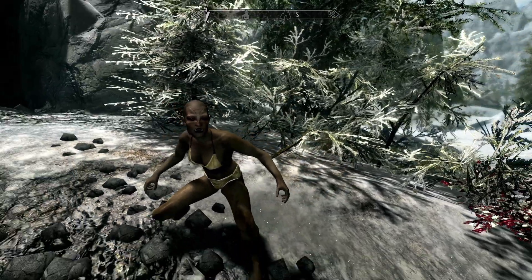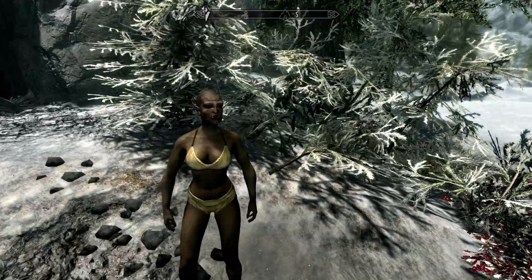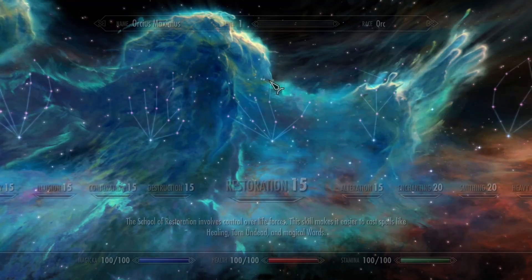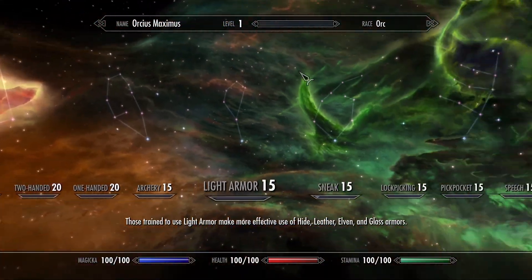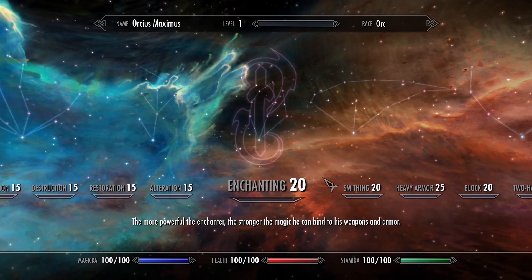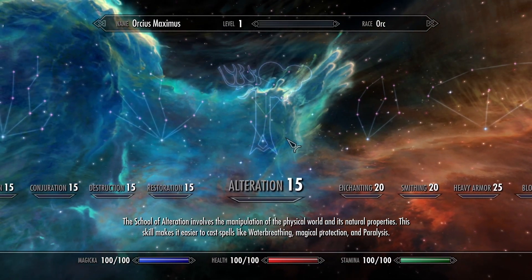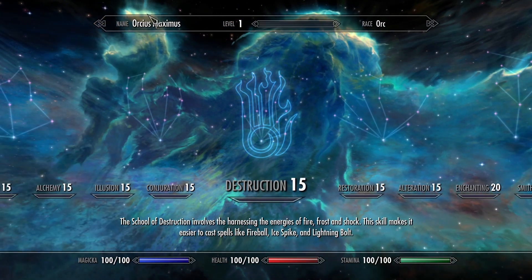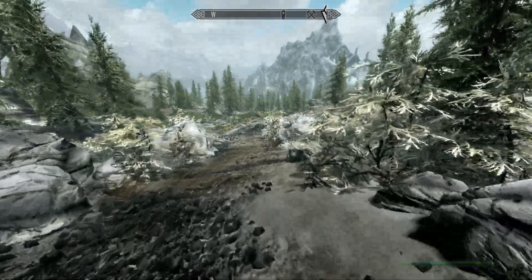Welcome to a brand new series on Skyrim Anniversary Edition. This is a series on how to level up every skill in the game from level 15 all the way up to level 100, easily and in a reproducible way to get them to legendary and get basically infinite XP. I'm playing on my brand new orc named Orcius Maximus, and we just escaped Helgen at level 1 with no money and no nothing — only four lockpicks. For the added challenge, we're going to play on legendary difficulty.